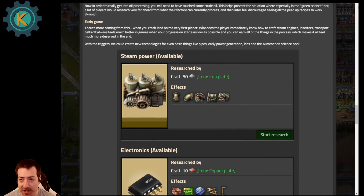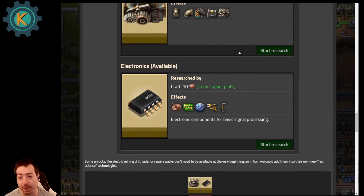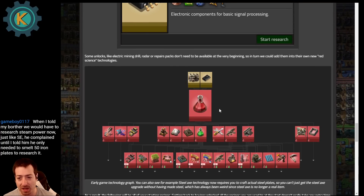When you crash land on the very first planet, why does the player know how to craft steam engines, inserters, and transport belts? It always feels much better in games when your progression starts as low as possible and you can earn everything in the process — it makes it feel much more deserved. So they can create new technologies for basic things like pipes, power generation, labs, and the automation science pack. That's how Nullius starts — you start with literally nothing and have to research even the ability to craft your buildings, which is super cool. You need to craft 50 iron plates before you can even get steam power; you need to craft 10 copper plates before you can make copper wire and power poles.